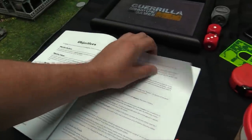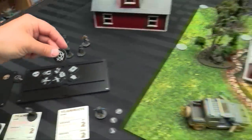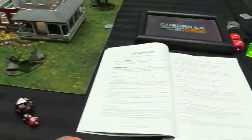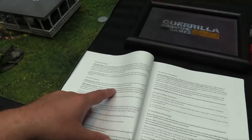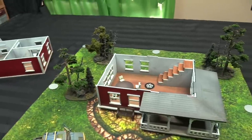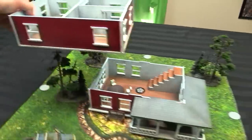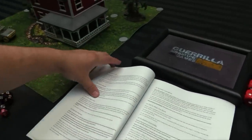Our three objectives are: Destroy the Idol, Call for Rescue, and Tell Us What You Know. For Call for Rescue, we need to deploy a 30mm radio marker within 9 inches of the villainous board edge and at least 3 from any other objective markers. I feel like doing it upstairs would be cool, and maybe there's an old phone in the bedroom. Let's put the radio upstairs next to the armoire — it'll look cool. And for Tell Us What You Know, we have to get a confession token out of one of these werewolves — as we kill it, it turns back into a human and we have to talk to it.